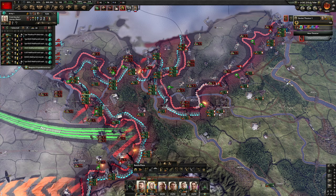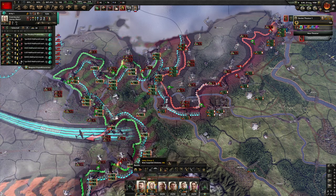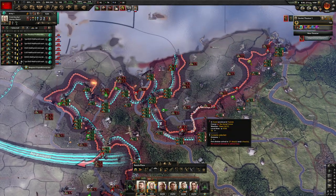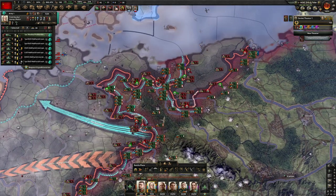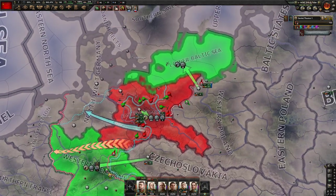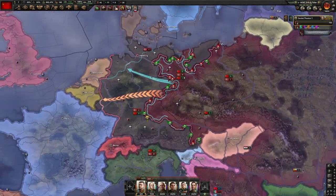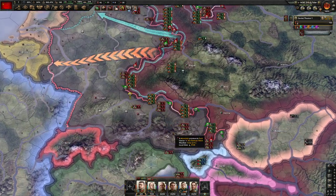We want to make sure we keep harassing the front and continuously pinning the German reinforcements along the front. My naval bombers don't look like they got any of the Italian reinforcements over there. We're still pushing into Austria — good to see.